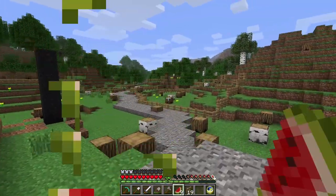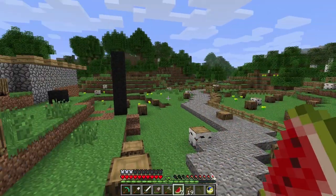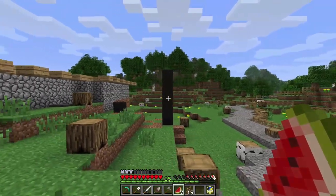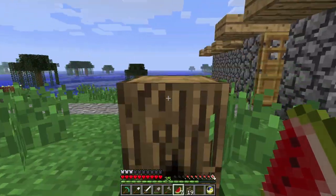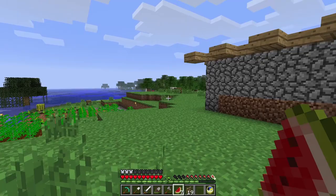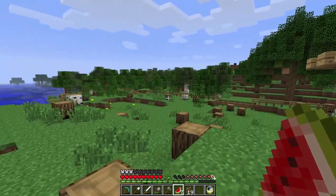I started working on the fence area. I built a pen right here for some animal, and I just put a perimeter fence over on that side. It goes all the way out over there and all the way over here.